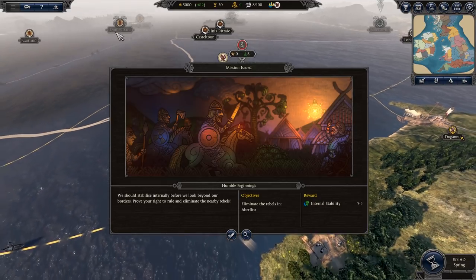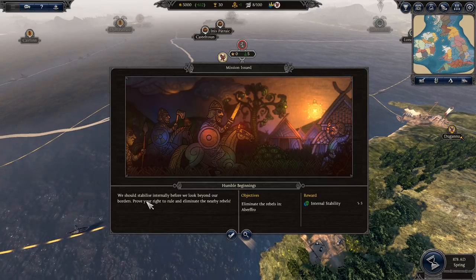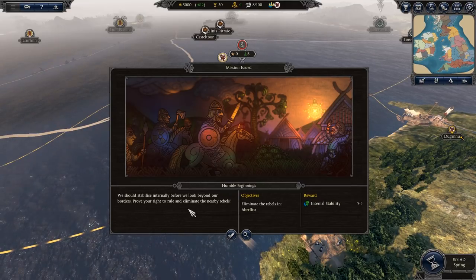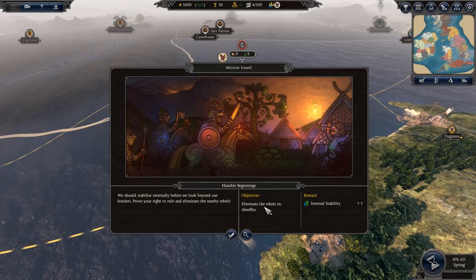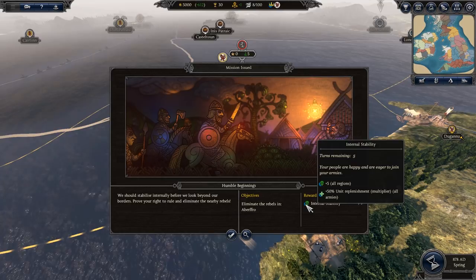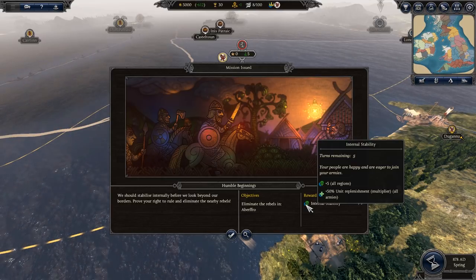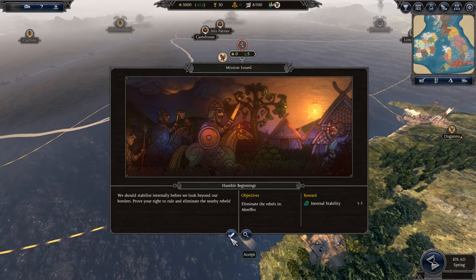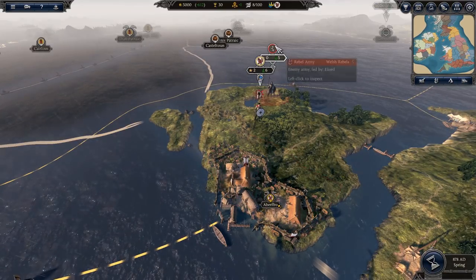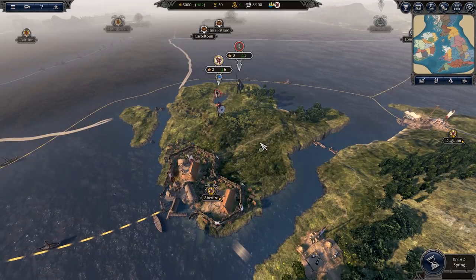A mission popup appears — 'Humble Beginnings' — telling you to stabilize internally before looking beyond your borders: prove your right to rule and eliminate the nearby rebels in Aberffraw. The reward is Internal Stability: plus five public order in all regions and plus 50% unit replenishment rate in all armies, which is a very good thing to get early on. You can click 'Zoom to Location' to find the rebel army.